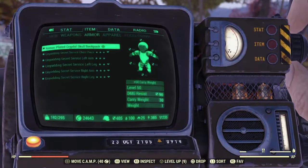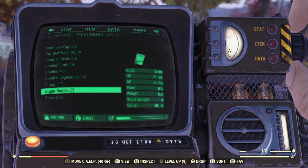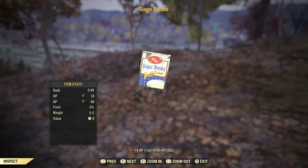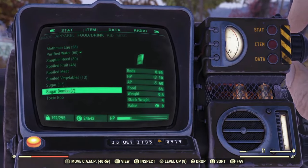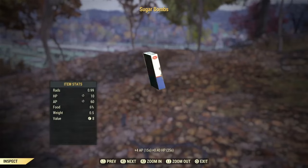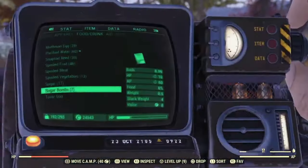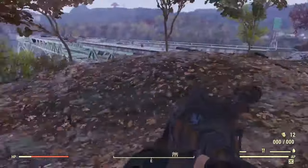Now that we're at the location, here are the sugar bombs you want to look for. If you inspect them, they're going to be dirty and have 0.99 rads. If you pick up sugar bombs that don't have any rads and have a clean box, that's not going to work — those are the preserved sugar bombs. We need the irradiated ones.